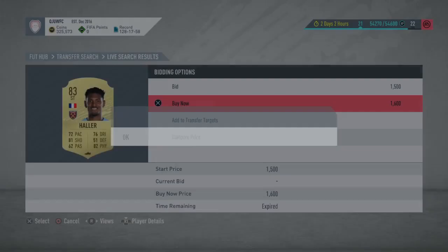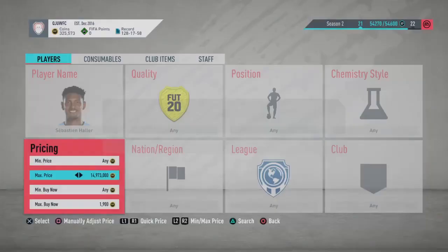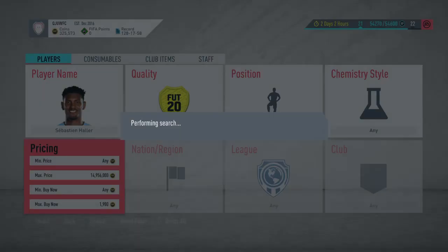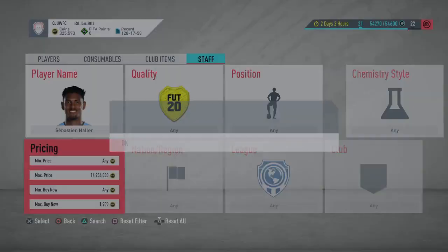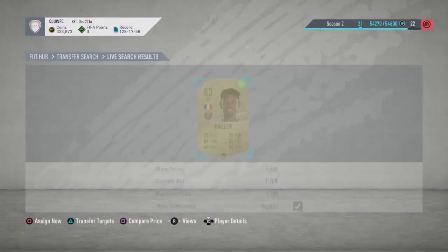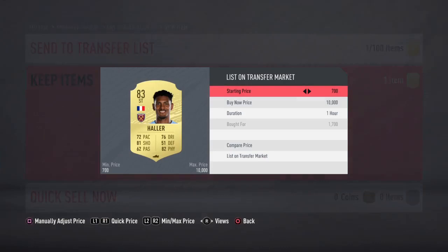Sadly 1.6k would have been a big deal. Let's continue sniping and get one. Normally a lot of them pop up but right now nobody's listing them. We got one at 1.7k very quickly. Since we got them for 1.7k — I normally list from 1.8 or 1.9 — I can list this one up for 2k and it will almost instantly sell.